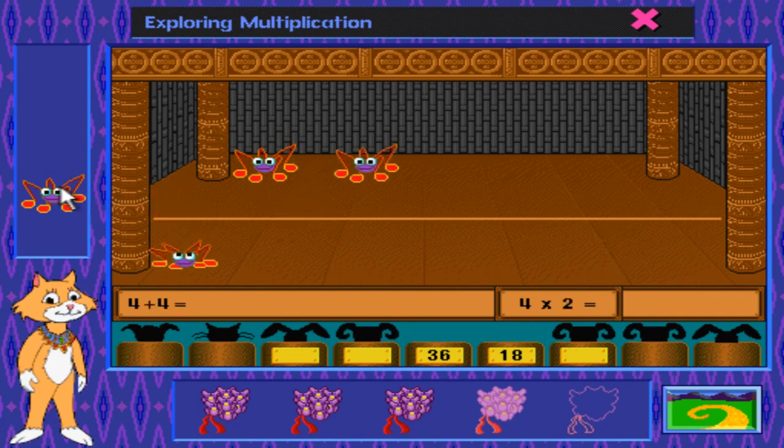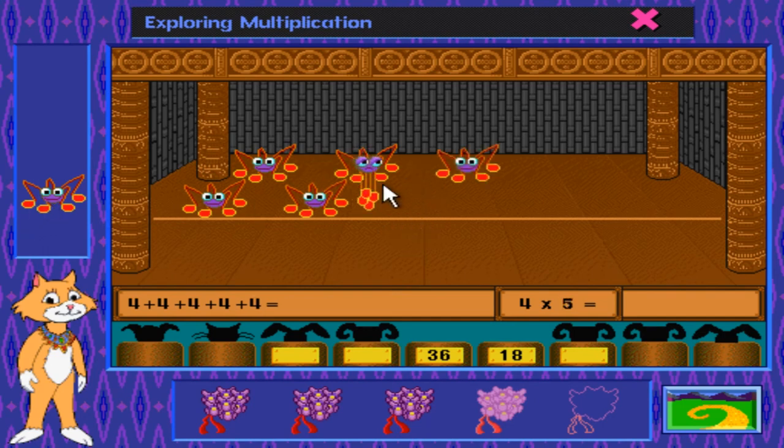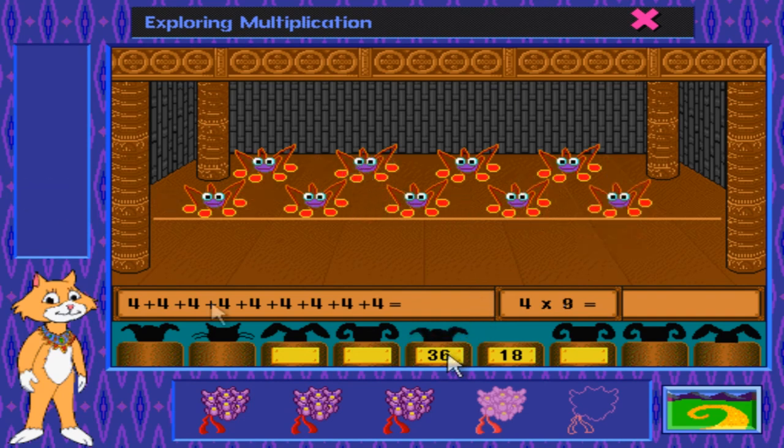Now we're going to need 9 spiders in order to appease that 36. It's kind of weird that you can't mix and match the legs, but I guess then that would screw up with the multiplication — they're actually trying to teach you multiplication here. Will you just get on stage? Wow, you gotta just grab it, seriously. Four times nine is 36.